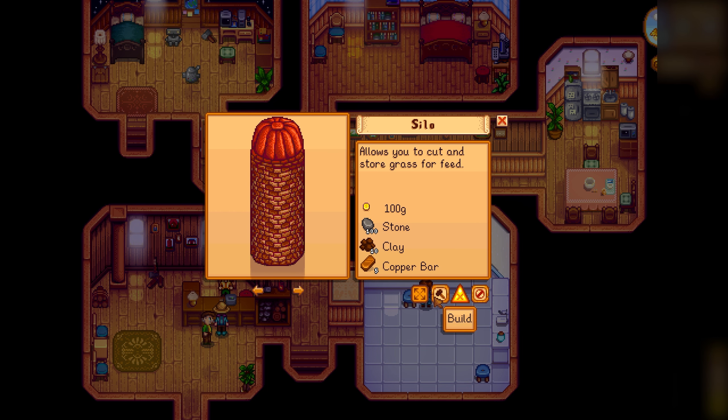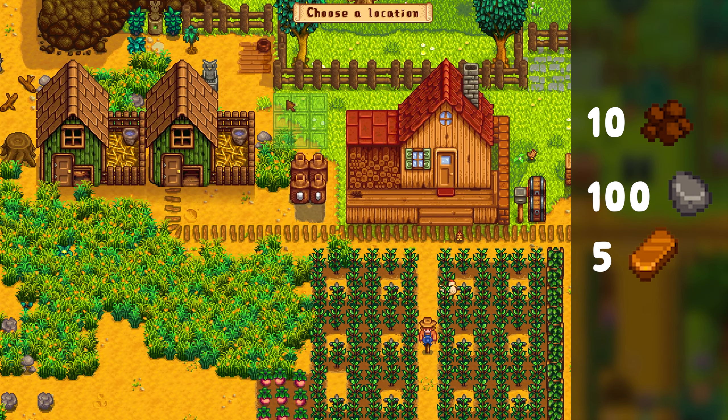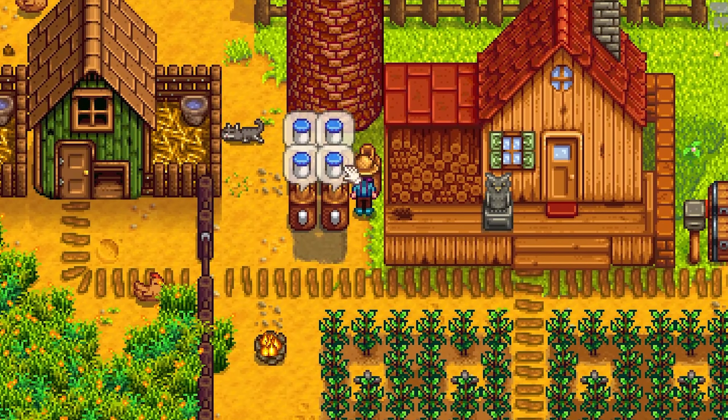Once Robin is done with your second coop, head back and build a silo with 10 clay, 100 stone, 5 copper bars, and 100 gold. Trust me, you'll be happy when it rains. Buy four more chickens from Marnie and wait three days for them to grow up and start creating eight mayonnaise a day.